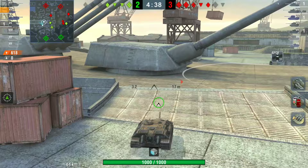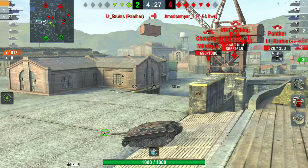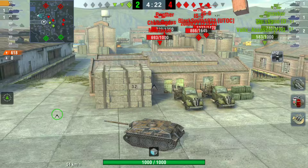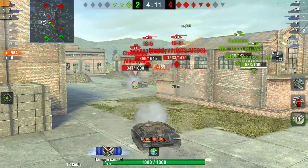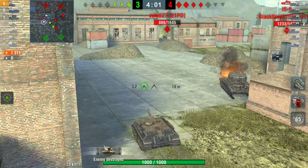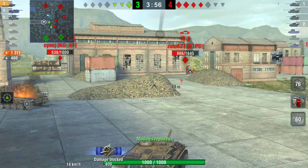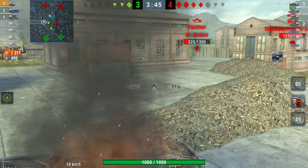The best way to play this tank is to camp at the back, unspotted, dealing damage every 3.2 seconds and saving your hit points. You only have 1000 HP and no armor, so that goes down quickly. However, in situations where the enemy team is on low hit points, you can really rush — like here where he takes out the Challenger almost at full health without losing a single hit point, only getting tracked by the IS-5.